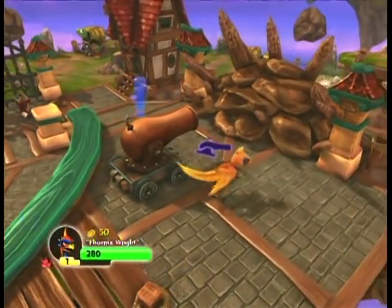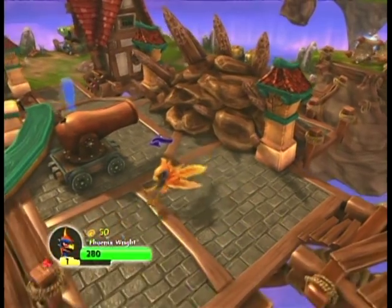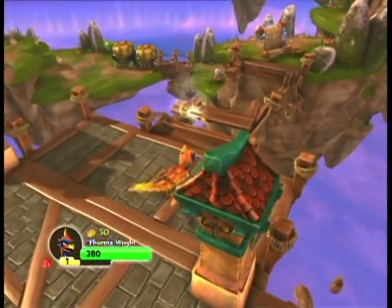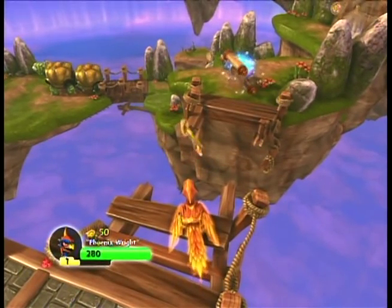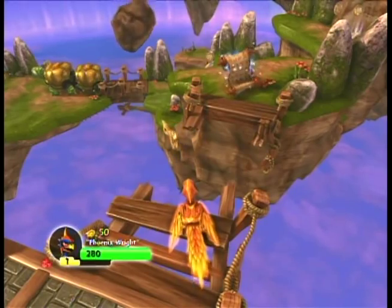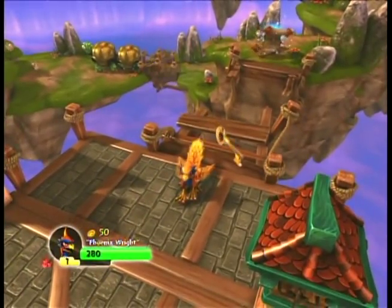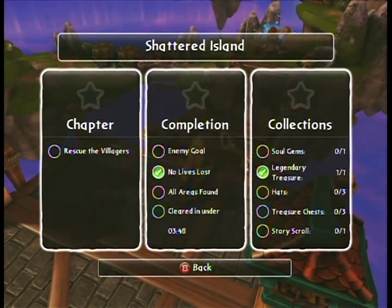Now, once again, we have a cannon facing an obstacle, and this obstacle has a glowing purple cannon icon next to it. Putting two and two together, if I fire this cannon, it will destroy the obstacle with the appropriate symbol on it. Across this gap you'll see a floating scroll that's emanating magical blue waves - I can't get to that yet, but that's another one of the collectibles. In fact, let's take a quick second and check out the objectives for the level. The ones I'm gonna be aiming to get in each level are the ones on the far left, the chapter goals, and the ones on the far right, the collections goals.